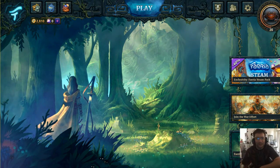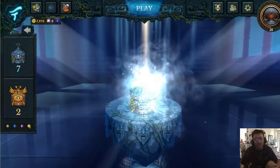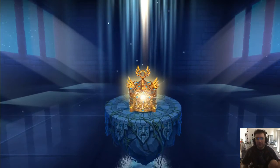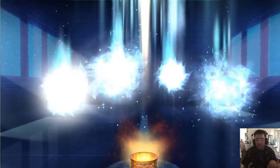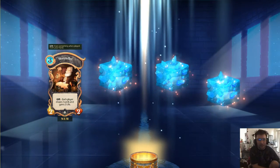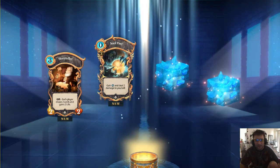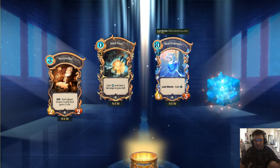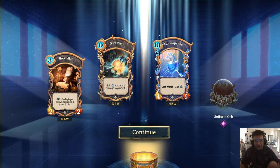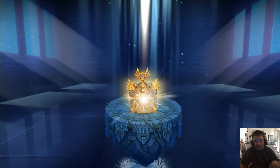Faeria has released version 1.0 and we can finally open up these gold chests. They were locked because the game needed to reach version 1.0. These mythic chests can now be purchased from the cash shop — they cost 750 gems, which is about five bucks. We're getting mythic cards, which is great because you can break them down into essence with Cypher's Orb. Three mythic commons isn't great, but it's still good stuff to break down.